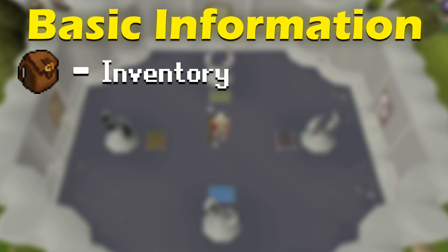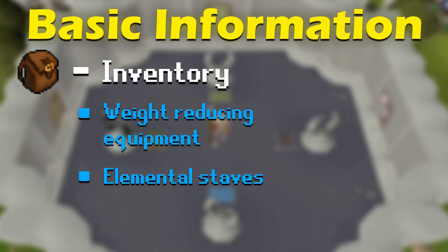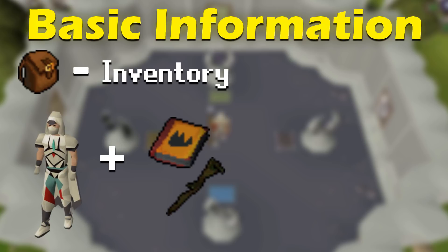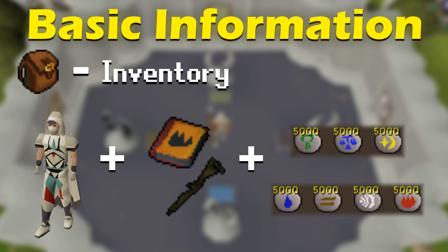For the gear, you're going to want to bring weight-reducing equipment, elemental staffs, and lots of runes. The best possible setup that you can bring would be to wear full graceful, magic equipment such as a Mud Battle Staff, Tome of Fire, and whatever other elemental staffs you can get, and at least a few thousand nature, cosmic, law, and any other elemental runes that aren't covered by your staffs.